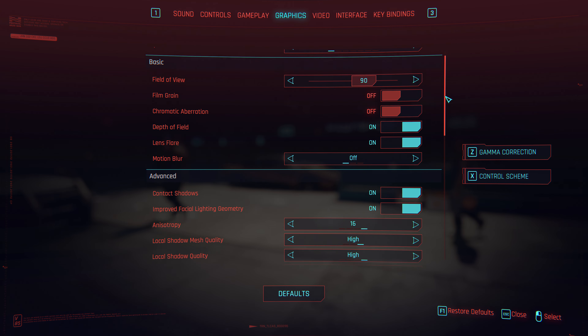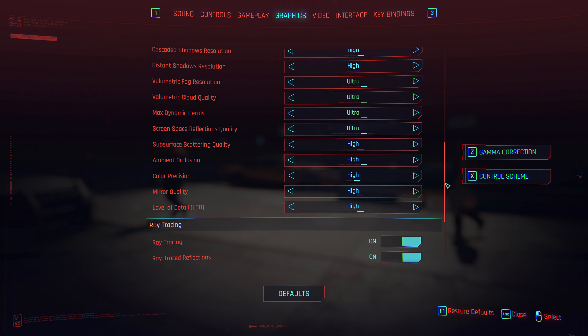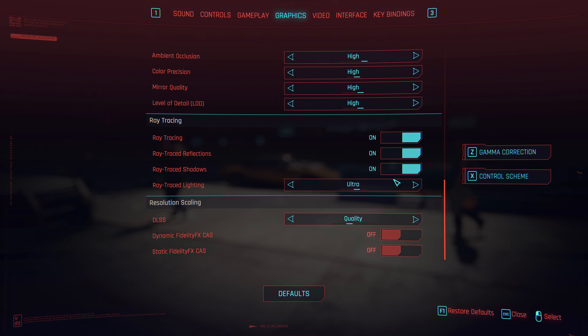I don't like motion blur, and I don't like chromatic aberration or film grain. In terms of all the other settings, everything's at high or ultra and I've got ray tracing on completely as well. I'm using DLSS at quality and also maximum crowd density. So those are the in-game settings.